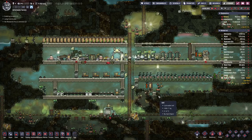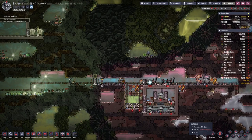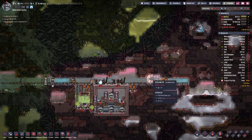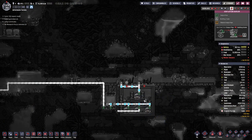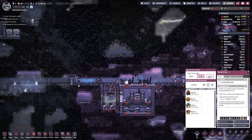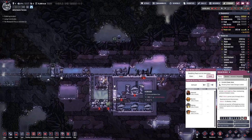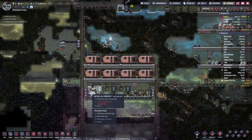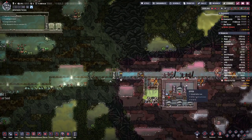Hello, and welcome back to Oxygen Not Included. My name is Otterste. Last time we managed to finish off this oxygen setup, which is a bit more complicated because we need to use salt water as input, so we have to desalinate that first. Currently we still have an issue — too much oxygen where we need the hydrogen to be. That's why our hydrogen generators break, and we also don't have enough power because this one is dormant, so we are currently relying on hamster wheels and the hydrogen generators.